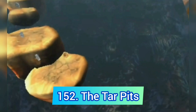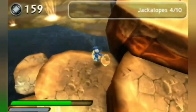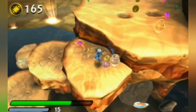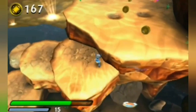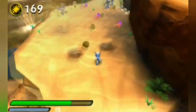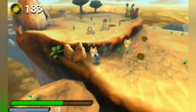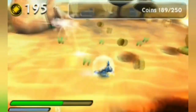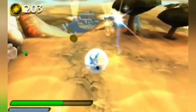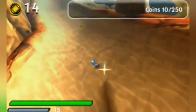The worst level from Giants on the 3DS is the Tar Pits. A big problem SSA and Giants on the DS have is that there are multiple levels with the same theme, making them very forgettable — and this level is the prime example of that. It looks the same as the other two sand levels and does the least to stand out. The only thing different is the sand slide, but the rest is pretty much the same.